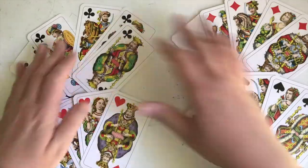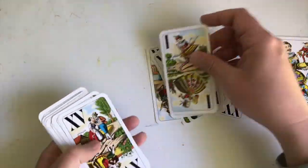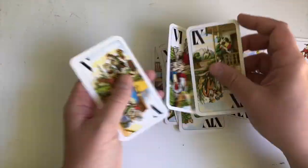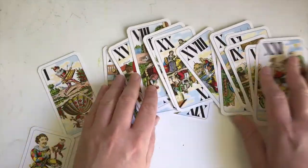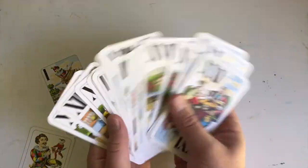There are only 20 suit cards and then the 22 trump cards, labelled 1 through 21 in Roman numerals, and then the Fool is the unnumbered trump, which is basically trump 22 in this game. If you're good at maths you'll realise that more than half of the deck consists of trump cards. The trump cards beat any of the suit cards when played to a trick.